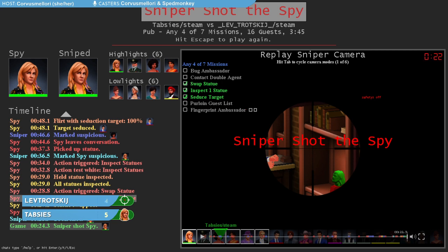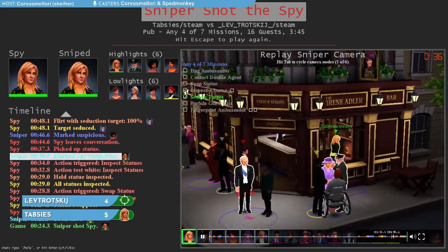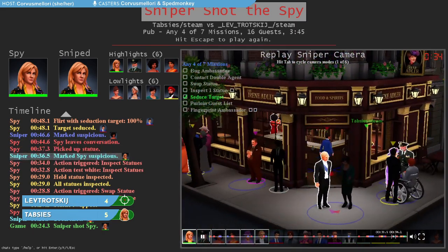Thabzies will now go to the statue — we can pick it up and inspect it to finish one of our missions. We've been highlighted by Lev for going to a statue. After we finish this, we're going to swap the statue, and Lev sees it immediately and immediately shoots us.